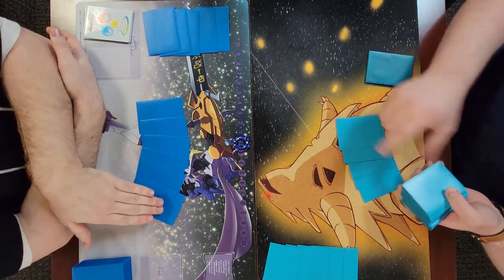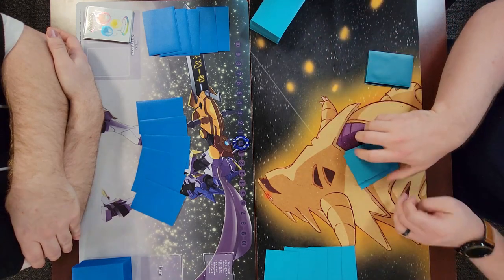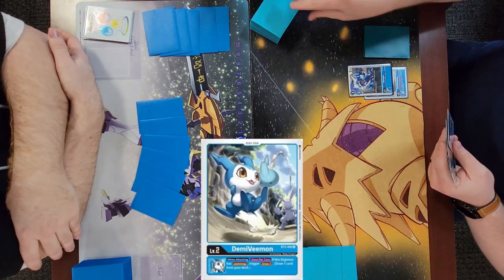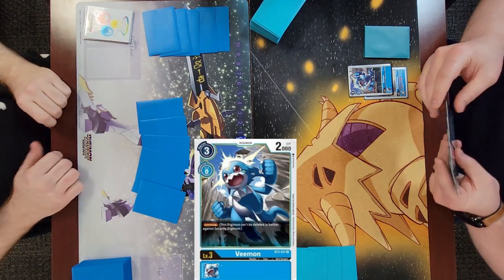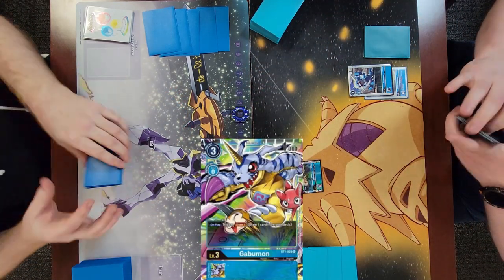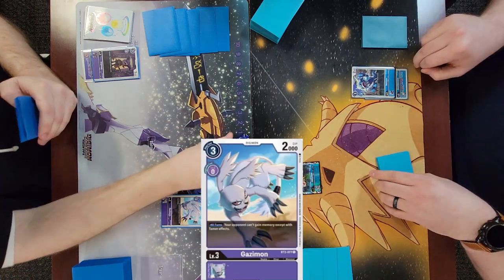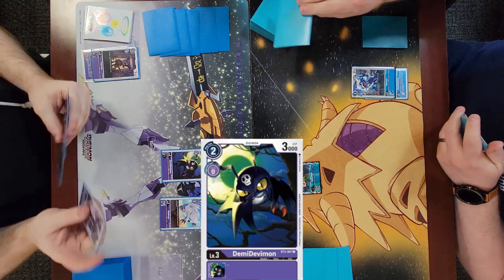He chooses to go second for game two. I obviously prefer going second no matter what, but in blue going first isn't even really a big deal because you draw so many cards. I'm still going to go second if I have the choice, but if my opponent makes me go first it's not even a bad thing - because I get to do this: digivolve into VBmon and then play Gabumon, a such a good one-two combo. In the following turn you have two bodies on the field.